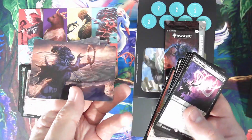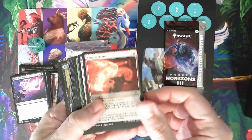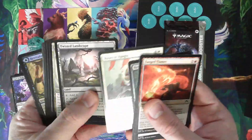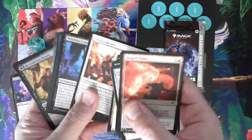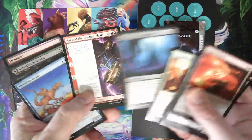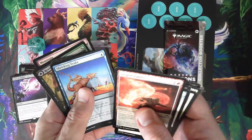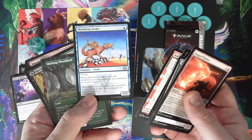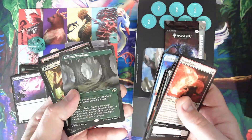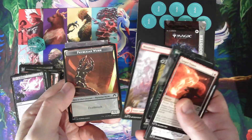Thriving Skyclaw and an art card. There's another Refurbished Familiar. Inscription, Ral and the Implicit Maze — I don't even know if I've seen that before. I haven't delved into the lower levels of the cards except for like the green stuff. Shrieking Drake. A Shifting Woodland is the rare there. Revitalizing Repast, a Mountain.